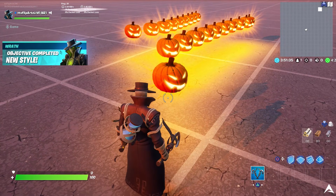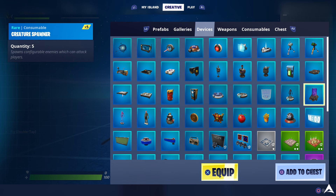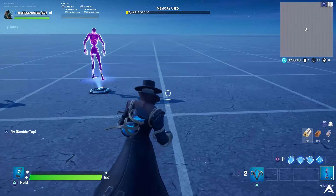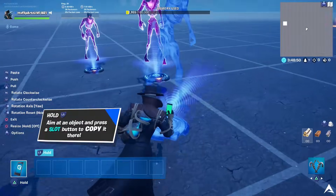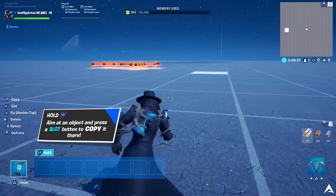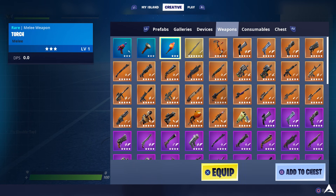Now that pumpkins are done, let's work on spawning fiends so you can eliminate them and deal damage for the other two challenges. Go back into creative edit mode, scroll over to Devices, and look for the Creature Placer. Each Creature Placer gives you five creatures, so place five of them and max it out, then copy it — the maximum is 20 creatures on the map. Before starting the match, place some weapons into a chest so you have guns to shoot the fiends rather than using just your pickaxe.